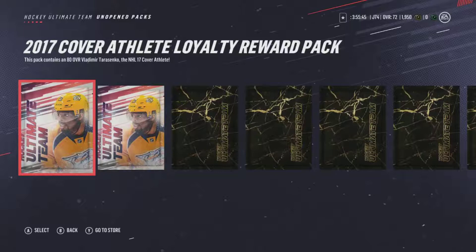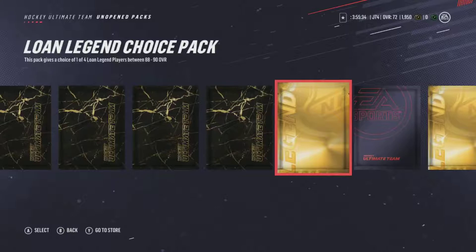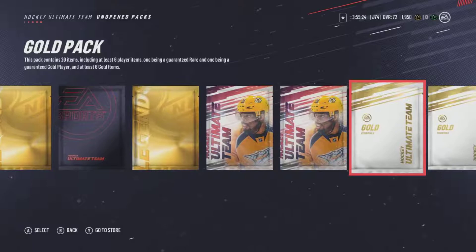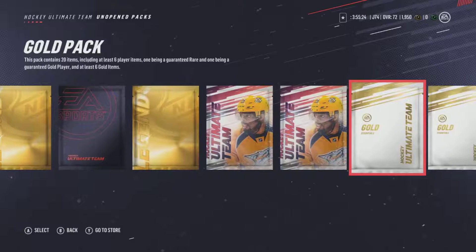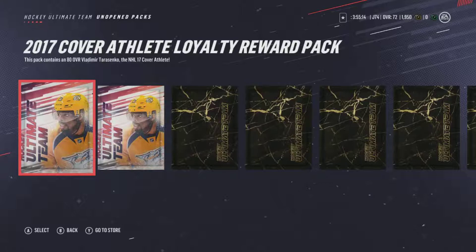So I'm excited. We have Cover Athlete Loyalty Reward packs, a Loyalty Reward Pack, a bunch of those, a Lone Legend Choice Pack, a Lone Player - that's new - a Consumables Pack, Legend Choice Pack, Cover Athlete, Rookie Choice, Gold Pack, Gold Pack. We also have the Ultimate Edition of the game. Without further ado, let's get right into the first pack opening of the year.